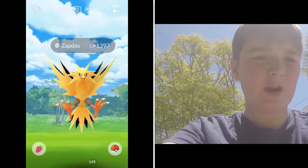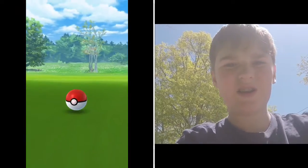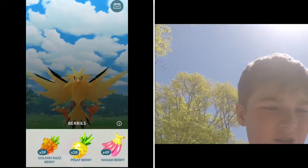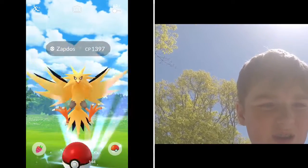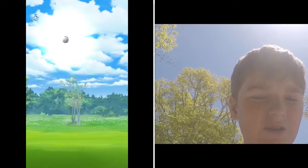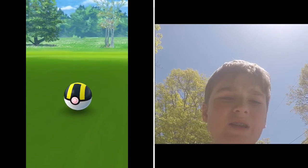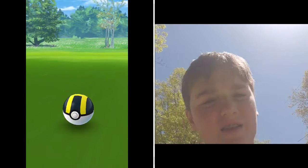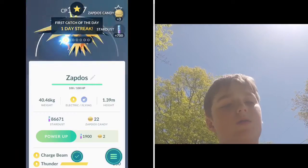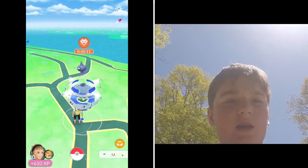Let's try to use a Nanab Berry and get a nice throw. Oh, that was a horrible throw. One — okay, now we've got a Golden Razz. Ultra Ball — oh geez, I don't have a lot of Ultra Balls. That was also a bad throw. How many licks does it take to get to the center of a Tootsie Pop? The world may never know. Okay, so we've got a Zapdos — we'll do this raid in a second.